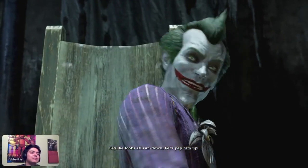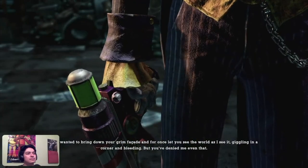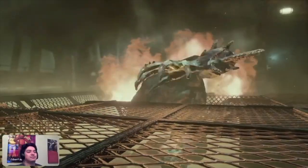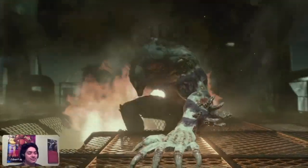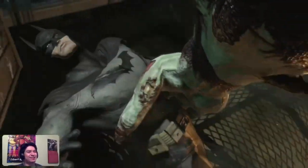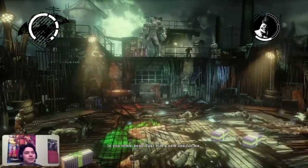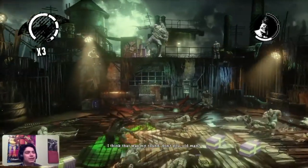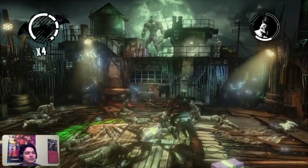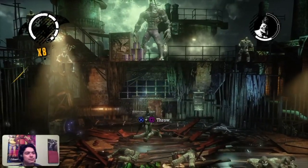After that satisfying beating, Gordon somehow gets kidnapped again - I don't know how, because I remember saving him. To our surprise, Joker tries to shoot him with the Titan formula, but we get there in time to save him. Joker then decides to shoot himself with it and becomes this ugly creature. The only thing I don't like about the game is how they turned Joker into this ugly, pimpled mohawk monster. The boss battle itself isn't really good - all you have to do is run around the enemies and wait until Joker turns around.